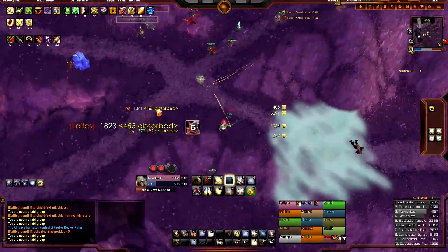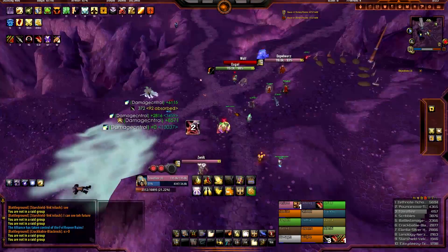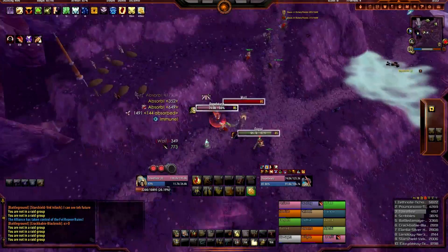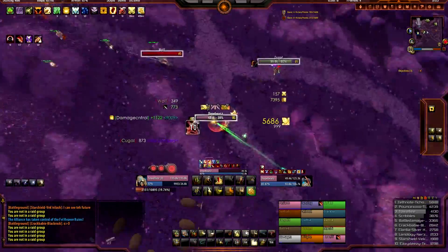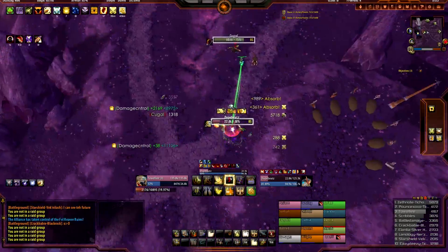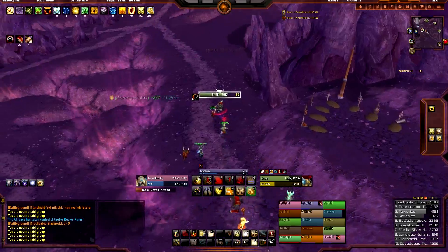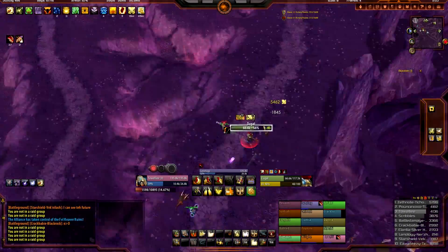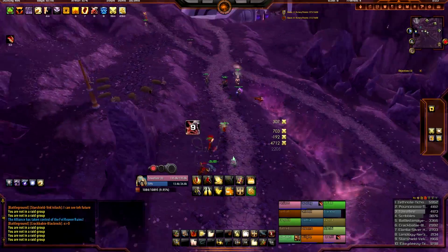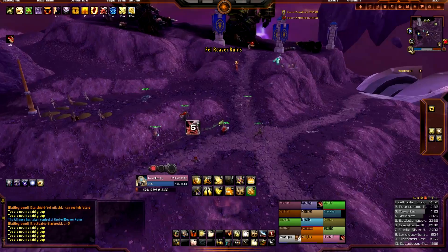Number one — Crusader Strike. Always hit Crusader Strike off of every GCD. Never miss your Crusader Strike. Number two — if you have to choose between Avenger's Shield and Judgment and both are currently active, always choose Avenger's Shield first. Why? Because Avenger's Shield glyphed for 30% more damage will hit harder than your Judgment, and it also generates Holy Power.